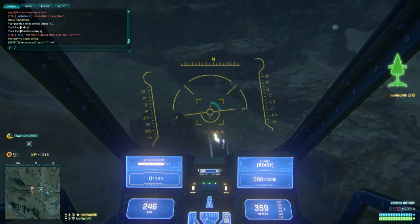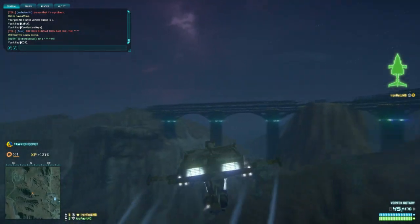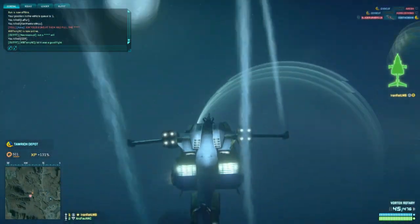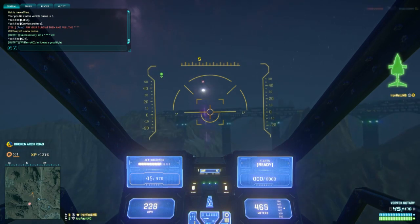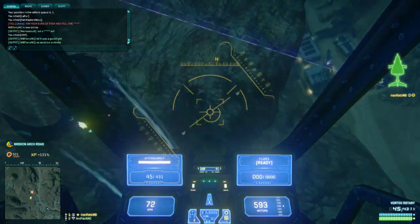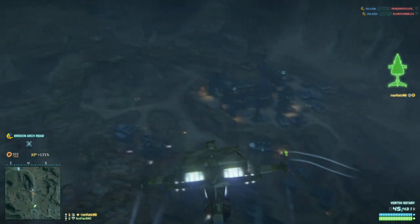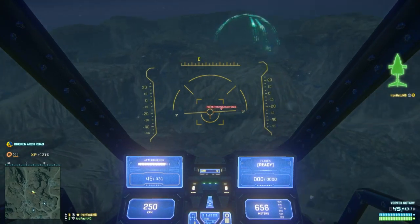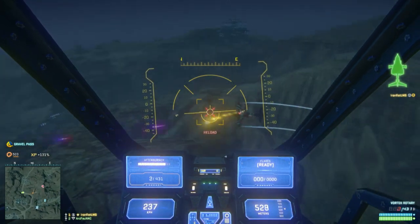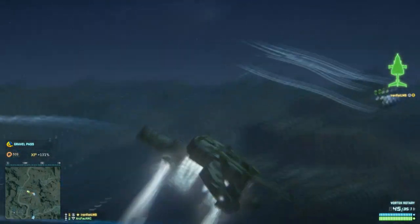Lastly, I want to talk about target selection in enemy territory or in a target-rich environment. As you can see in this clip, the most important targets to take down first are the enemy ESFs as they're the most dangerous to you. Focus down any Scythes, Mozzies, or Reavers you see in the air, make sure they're dead, and make sure there isn't one trying to sneak up behind you before attacking high value targets like Liberators and Galaxies. The reason most air combos get taken down is because they try to engage a big target like a Lib or a Galaxy and end up having enemy ESFs come up behind them while they're trying to fight two things at once. Check the surrounding area, make sure there are no enemy ESFs around, then you're safe to engage high value targets.